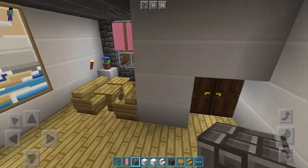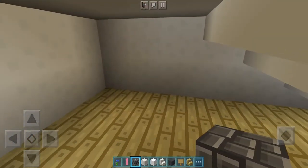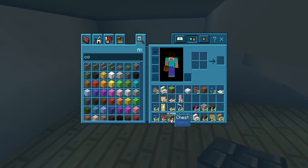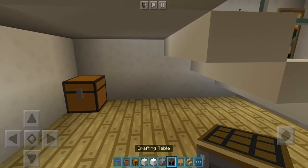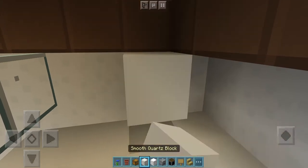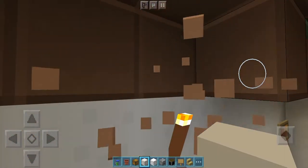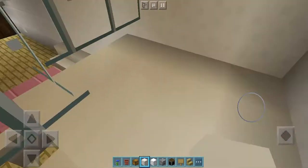Oh, I accidentally did cobblestone! Leave it, leave it - it looks like corn, I like this. Can you add some plants down there, or put a chest here? I was gonna put a chest here. Let's put a furnace and chest here. Is this the chest room? No, we have the crafting table. Yes, the crafting table for the plants.